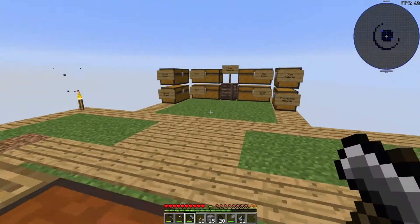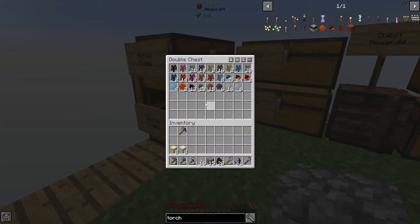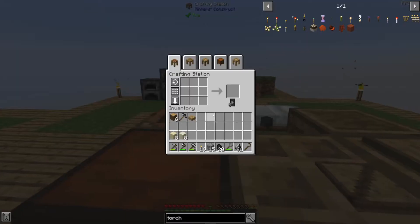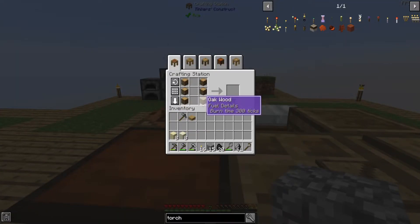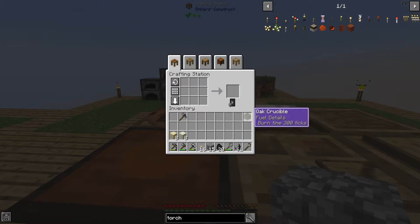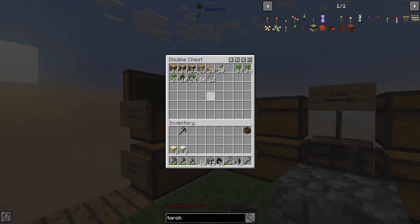I'm going to make an oak crucible. This is just kind of filling in the gaps. It's a little bit funny that we can be ahead of the quest and then have to kind of fill in the back end. So we get an oak crucible, and again, this is kind of what would have gotten us water previously.